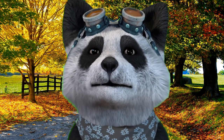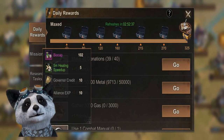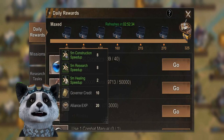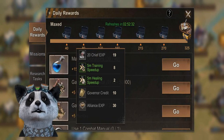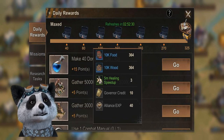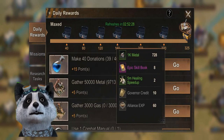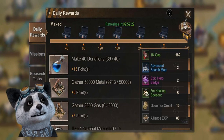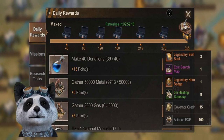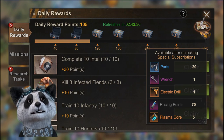My last advice is to always do your daily missions every day. Even if you can't do some events or if you are busy, you should never skip the dailies. They give you biocaps, speedups, resources, VIP points, hero books, settlement experience, and eventually even plasma in your daily missions. So make sure that you do your dailies every day.